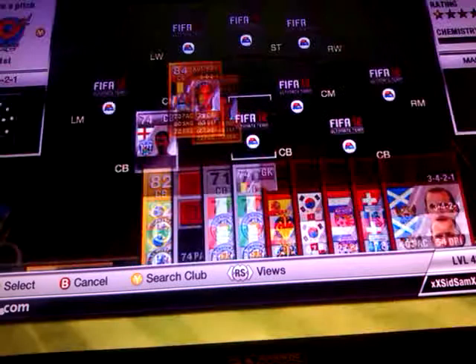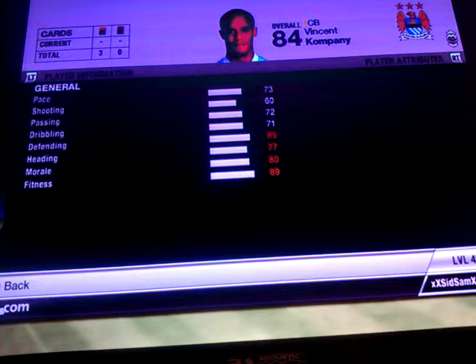Our middle centre back is going to be Vincent Kompany. I picked him up for 2,300 coins. He's got 73 pace, 72 passing, 71 dribbling, 85 defending and 77 heading.